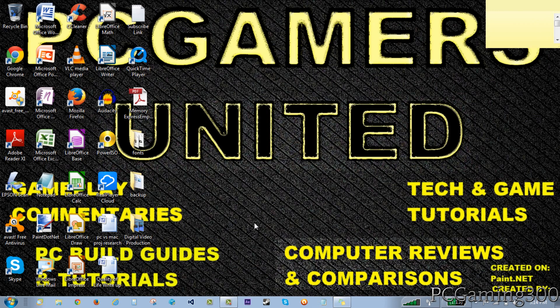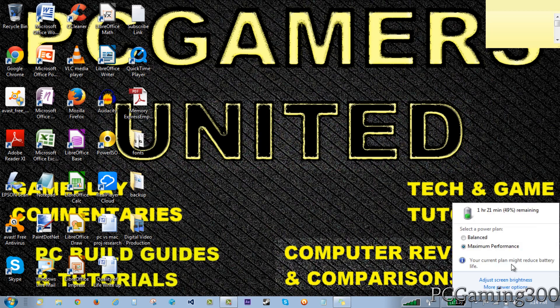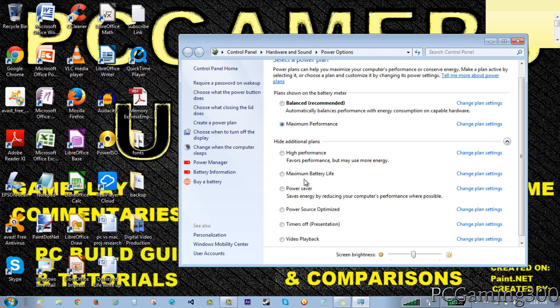The easiest thing you can do is go down to your battery icon and click on it, then go to more power options. It's probably set on balanced or maximum battery life - set it to maximum performance. This will drastically improve your computer's performance. I don't know if you can do this on a desktop, but I know you can do it on a laptop. If you are on a laptop, this will take away from your battery life a bit, but it will be well worth it as it does improve your computer's performance a lot.